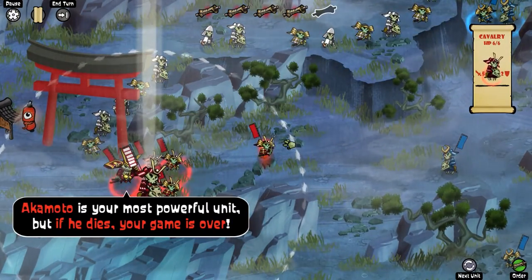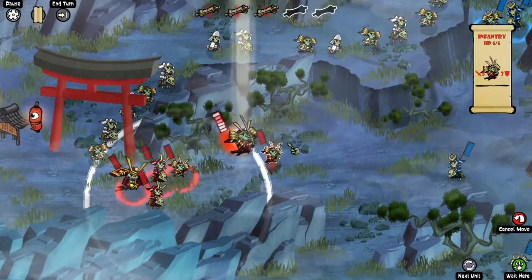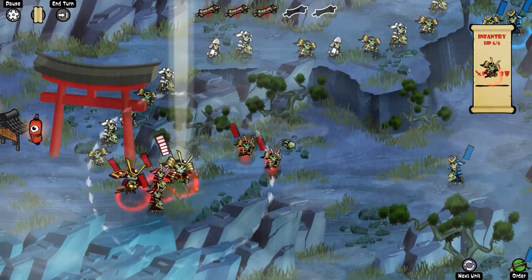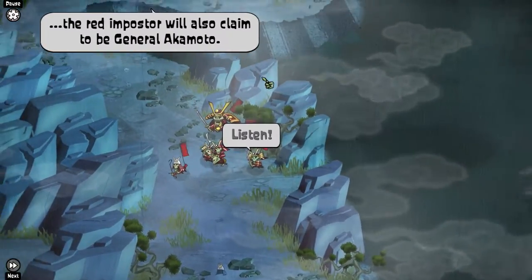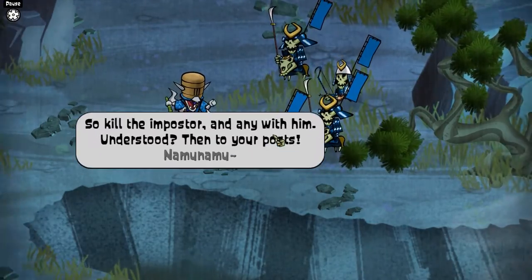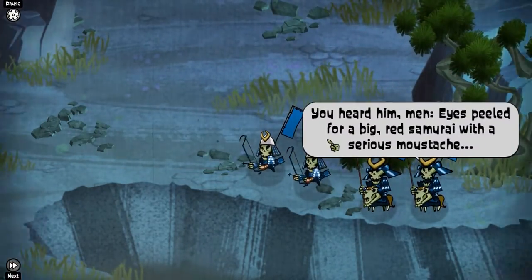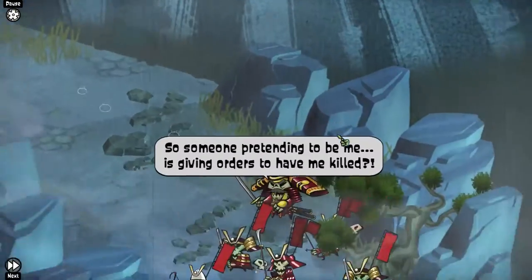Rather than a more traditional grid-based movement system, units here are able to move freely within a certain radius of their original position. Thus far, I've encountered 4 main unit types: Infantry, Cavalry, Archers, and the General, which do vary in their uses, attack, defense, and movement statistics.